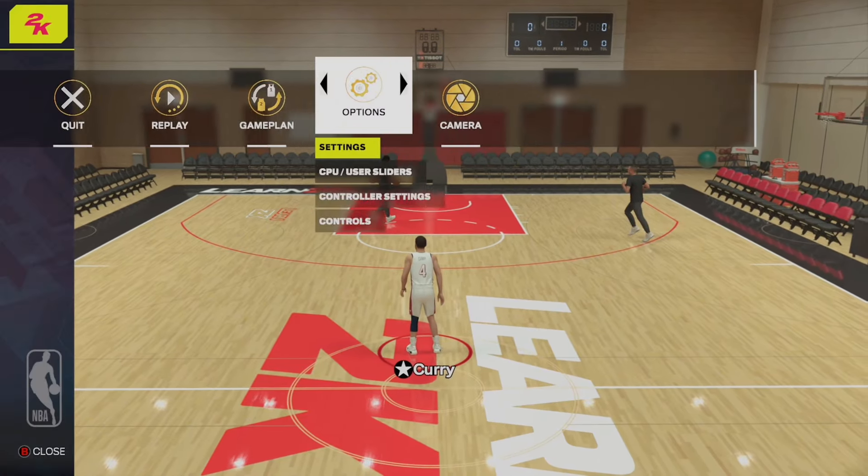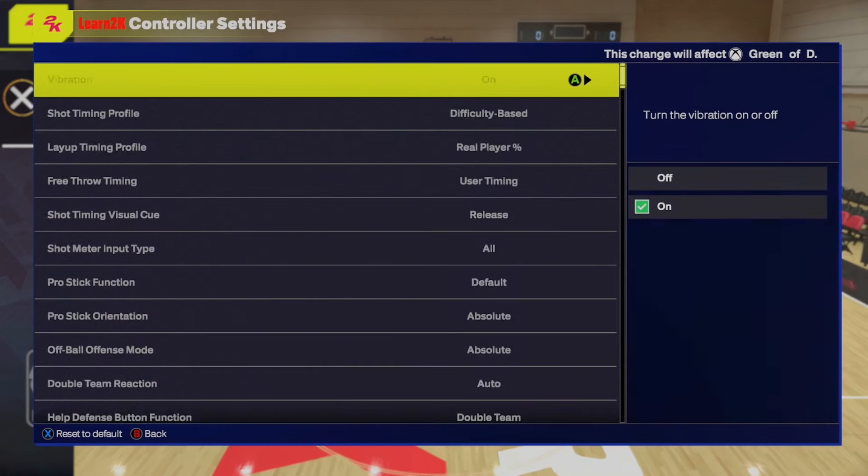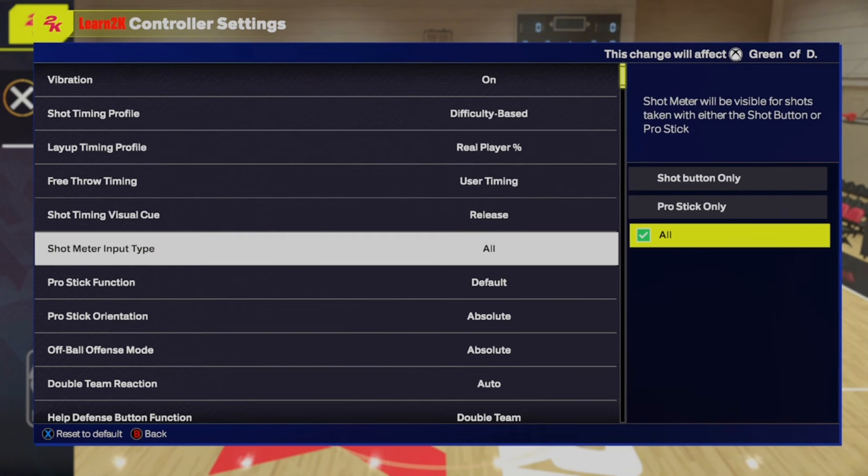You're gonna press start. You're gonna go into controller settings. Scroll down to shot meter input type. Now by default, it's already on all.